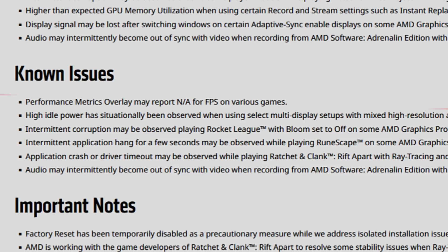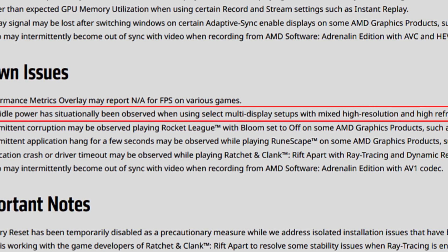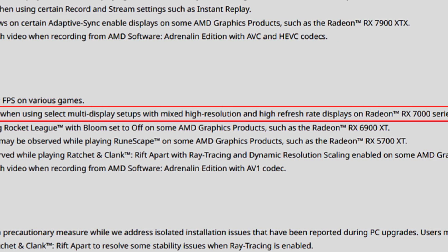The first known issue: the performance metrics overlay may report N/A FPS on various games. Second, high idle power has situationally been observed when using select multi-display setups with mixed high resolution and high refresh rate displays on Radeon RX 7000 series GPUs. Idle issues are still a problem — they became much better and were mostly mitigated with the 23.7.1 drivers on single-display setups, but multi-display setups still have some high idle power issues.